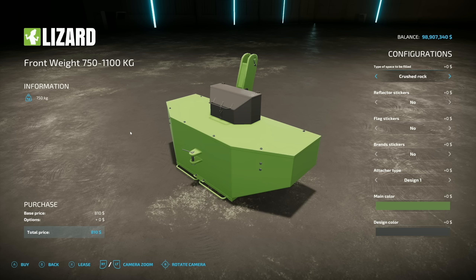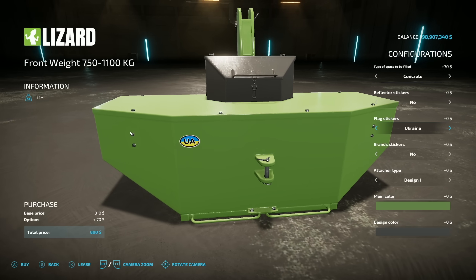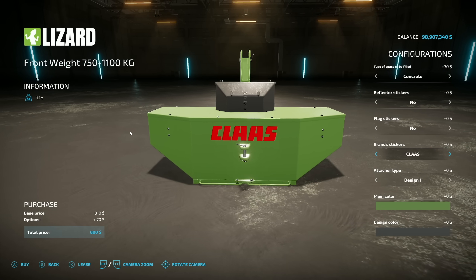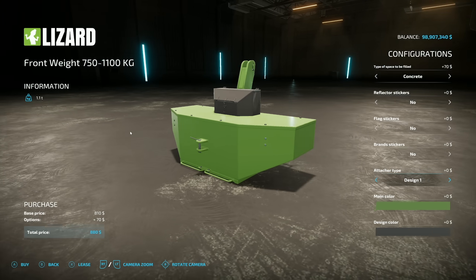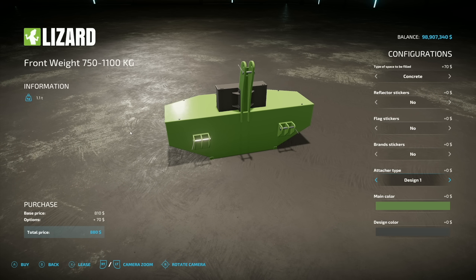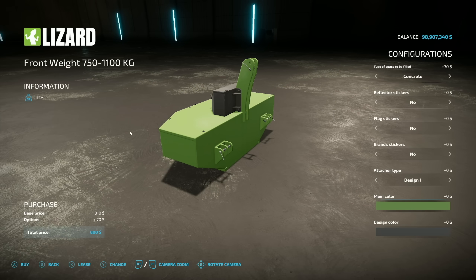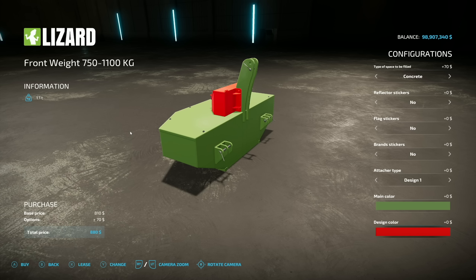Internal space to be filled: we have crushed rock or concrete — that's where the weight comes from. Crushed rock gives less weight, concrete gives more. Reflective stickers: yes or no. Flag stickers: Ukraine, United Kingdom, Dois Island, France, Italy, USA, or Canada. Brand stickers: Claas, Deutz-Fahr, Case IH, Challenger, Fendt, Valtra, JCB, or nothing. Attachment type: design one and two, plus a mounting for rear hitch. Main colors have all kinds of options.